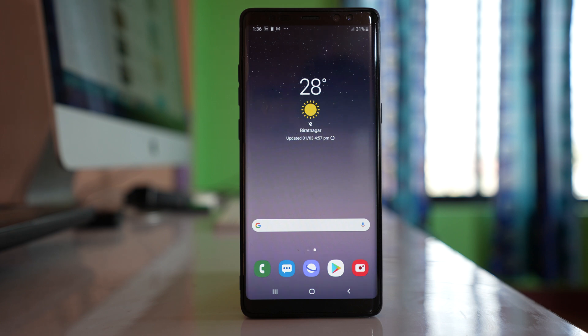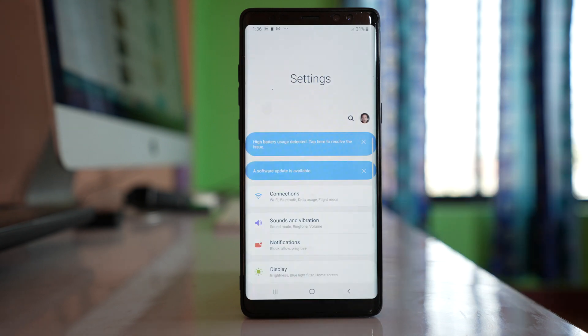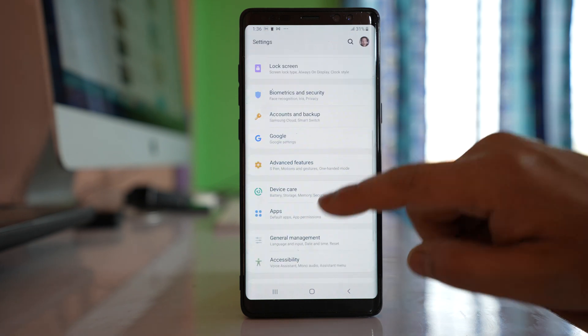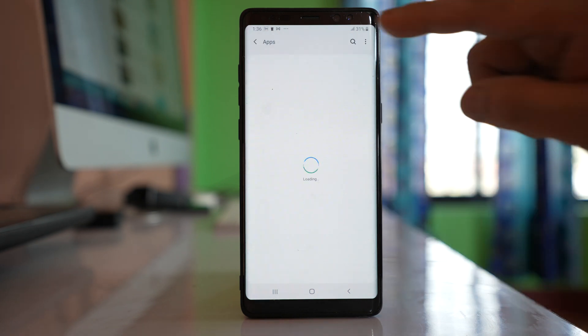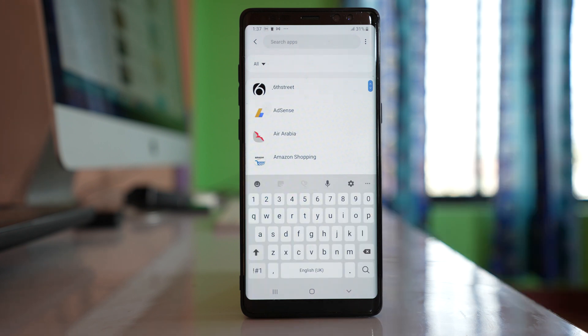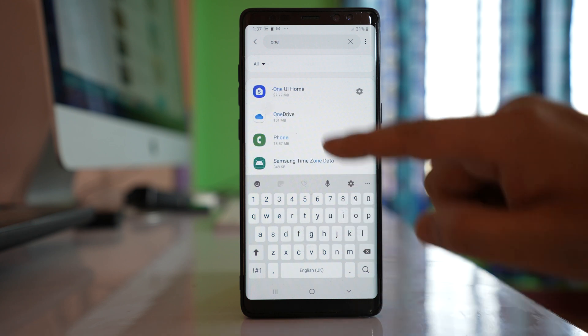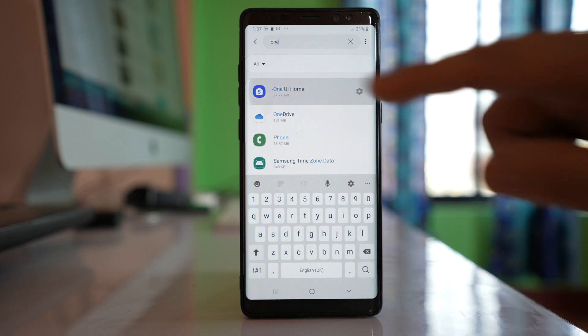If you are using a Samsung phone, you will open Samsung Launcher. Every Android device has its default launcher, and for Samsung it is Samsung Launcher. Go to Settings, then go to Apps, and search for an app called One UI Home. Open the application.